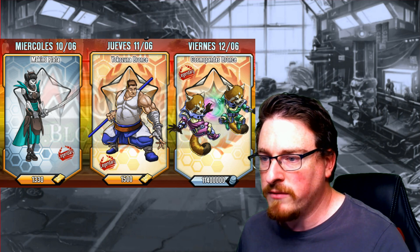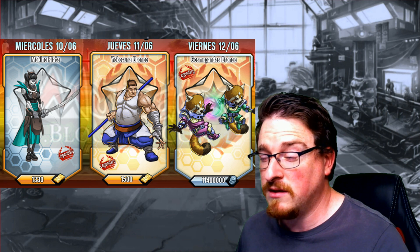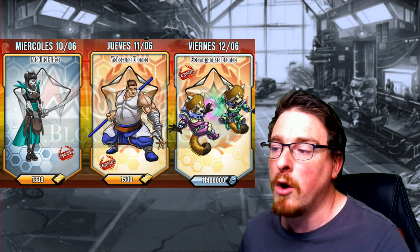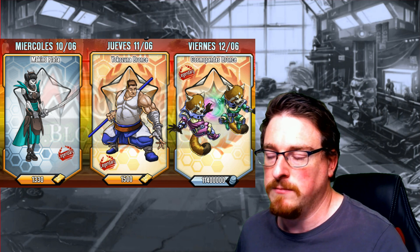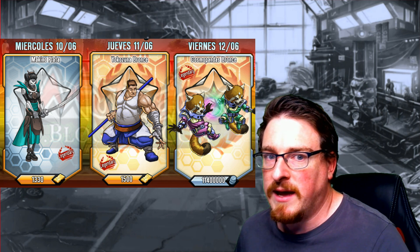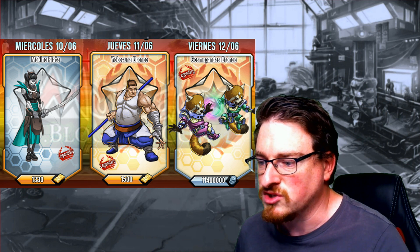10th, 11th, and 12th, you've got these available. Cosmo Panda's pretty good — if you haven't got Cosmo Panda, I used that for quite a while before I got top tier mutants. Cosmo Panda is pretty good. But again, if you haven't got any, get them because it's just credits.